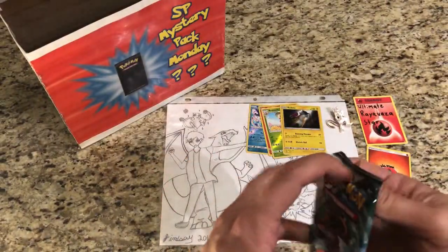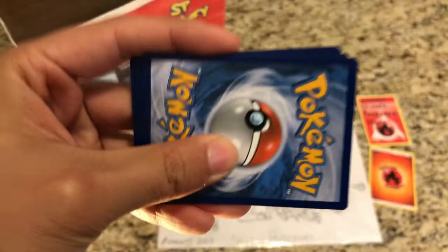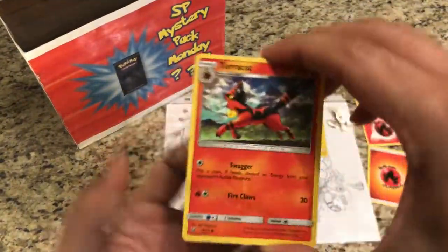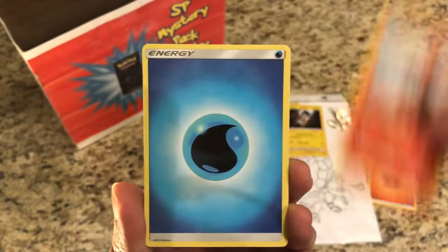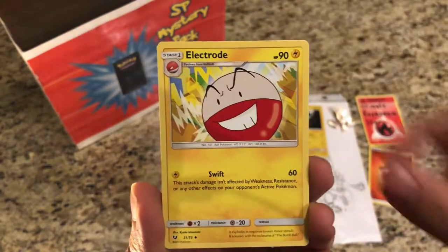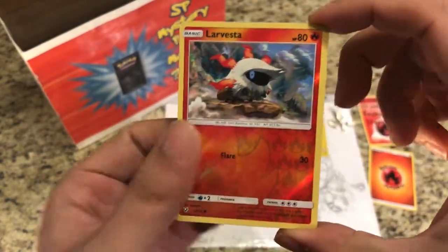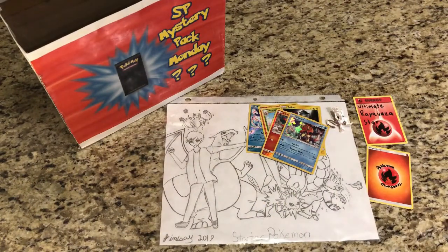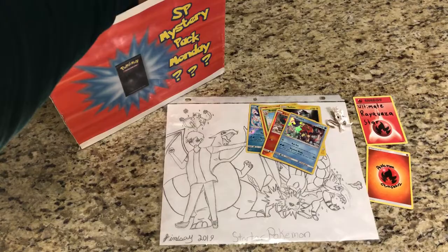There's the code for the Mewtwo card if you guys want it, and I'll give the code away from this pack as well. Pack three pulls: Torchic, Breloom, Minun, Larvesta, Torkoal, Water Energy, Electrode, Floatzel, Scrafty. The reverse is Larvesta and the rare hollow is Keldeo. No luck in today's Mewtwo Shining pin collection box.